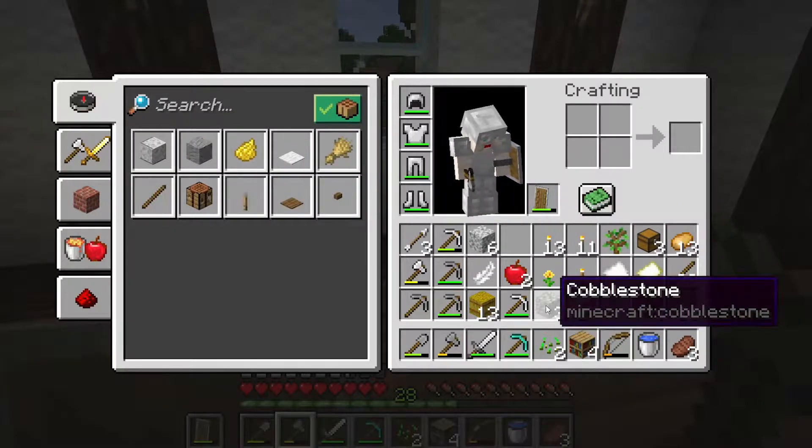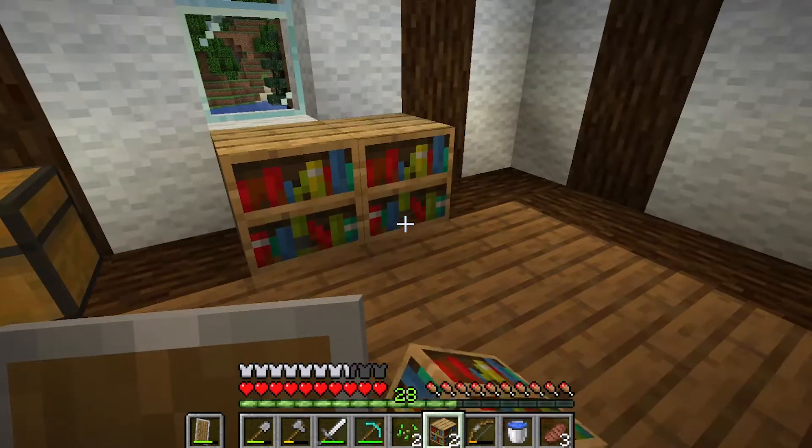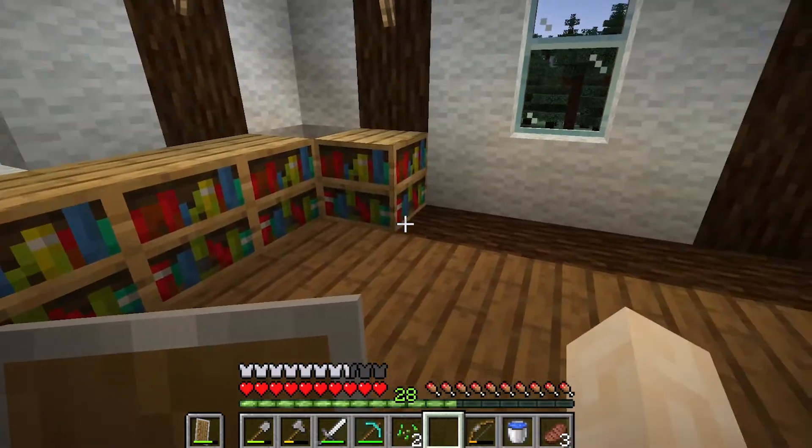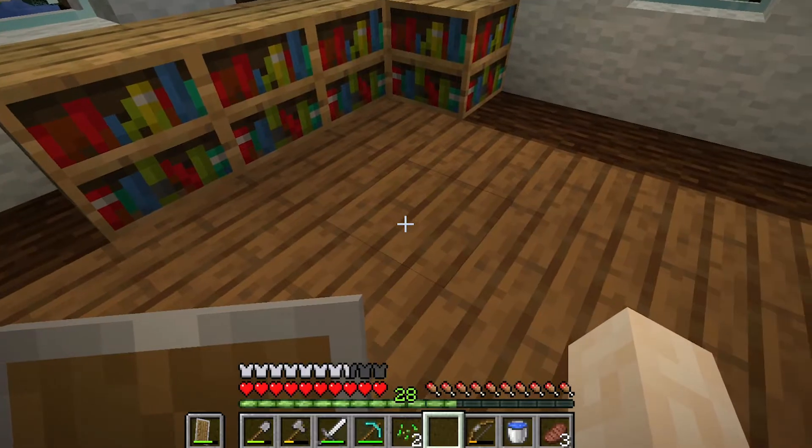15 is the maximum you can have. So we're going to start by placing one there, one there, one there, and one there. I'll actually place my enchanting table in this square — two in from both sides.